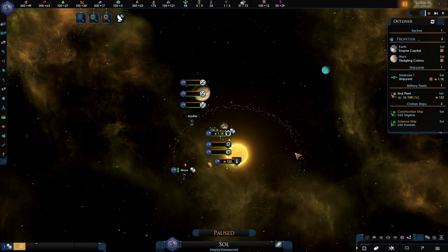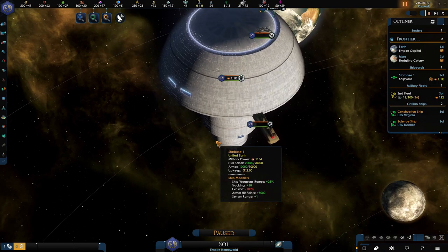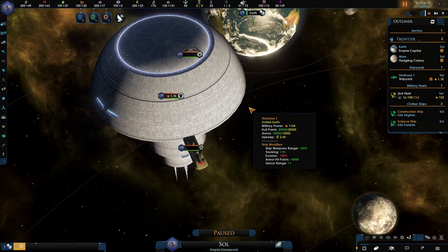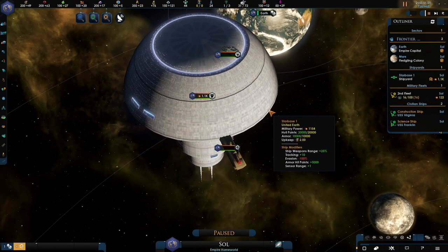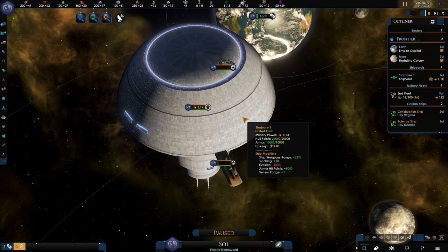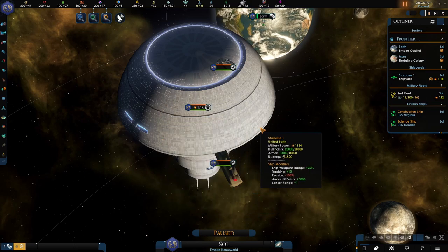This is our system at the moment. Here we are — we've got Earth, looking really nice. We've got our huge Starbase, which is probably Starbase 1, the very first one that the United Earth built. It's massive — if you think the ships are big, then this thing is absolutely huge. In canon, this thing is just enormous.